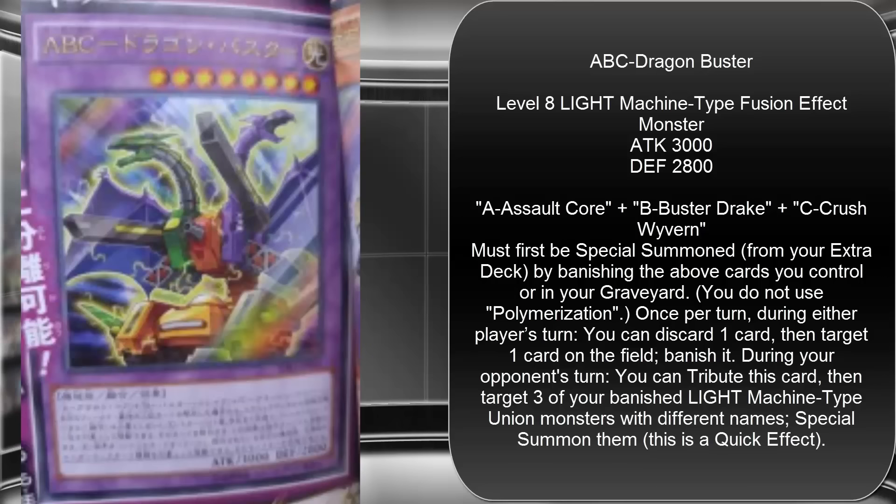The last effect lets you tribute ABC Dragon Buster, then target three of your banished Light Machine union monsters with different names and special summon them — basically a defuse ability. This can help you dodge certain effects and also go for other cards. You don't have to bring back just Assault Core, Buster Drake, and Crush Wyvern — you can go for some of the original union monsters too, since it just requires Light Machine-type union monsters. There are a lot of different plays you can make with that.